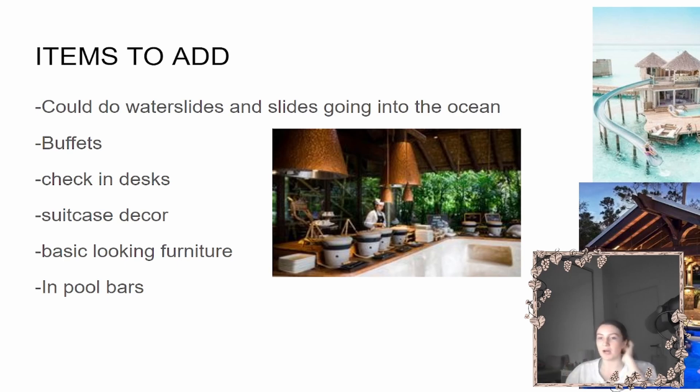Another good addition would be more cracks in walls, spider webs, and grime, because if you want to build a rundown motel those are things you need. A lot of hotels that aren't five-star luxury have some grime. In-pool bars would also be a great item to add, tying in with features like buffets and check-in desks.